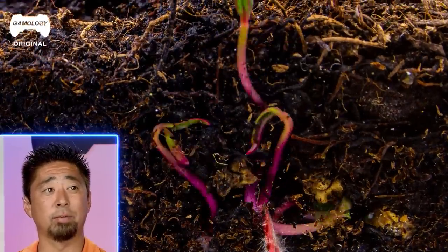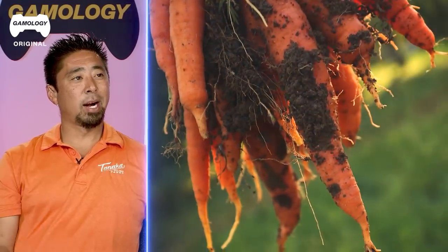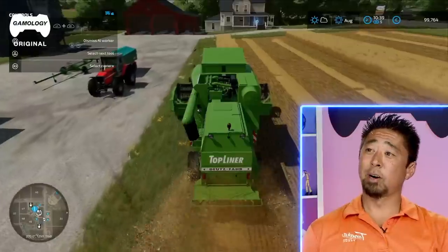Radishes could grow within 45 days if it's hot. Carrots a little bit longer — 60 to 90 days. The ground is really hard; clay sticks to the carrots, so you have to break up the ground. We have to wash the carrots after we pick them — almost have to rub each carrot because there's so much mud.